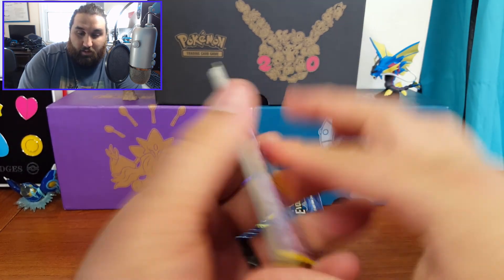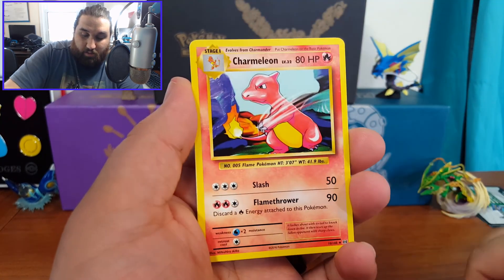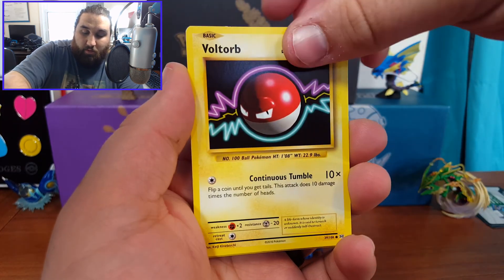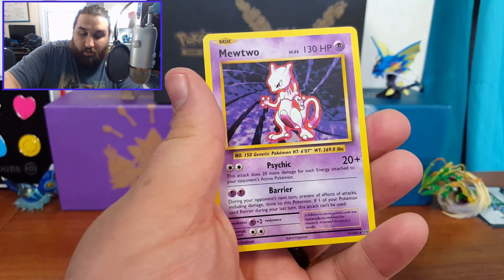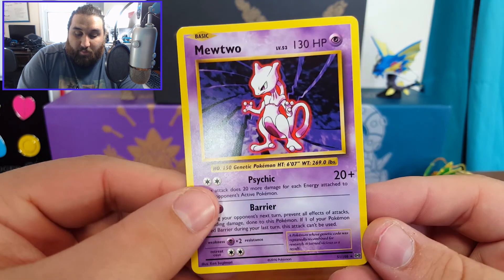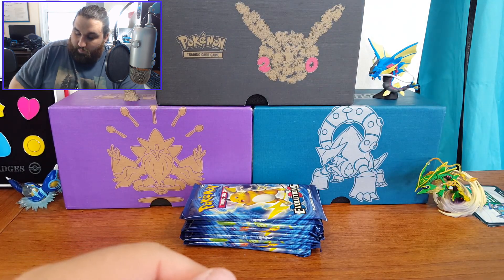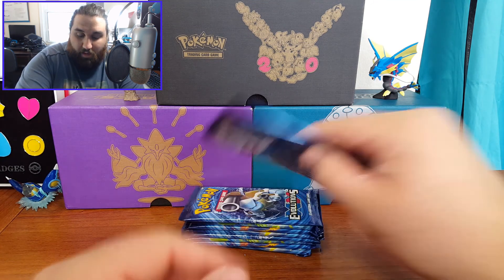Alright, the last three from this section — Nidorino, Professor Oak's Hint, Charmeleon, Poliwag, Caterpie, Diglett, Voltorb, Machop, a Nidorino Reverse Holo, and a Mewtwo! This is definitely one of the ones I want. It's just a regular rare, not a holo, but it's still a Mewtwo which is awesome — everybody loves Mewtwo.